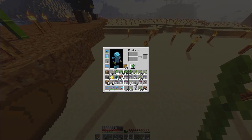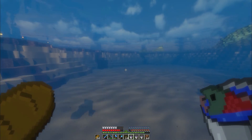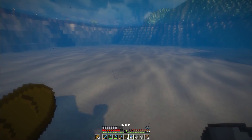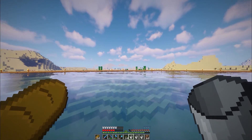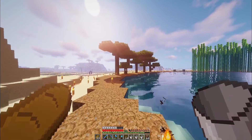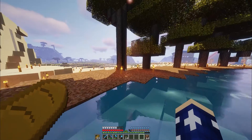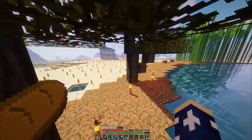Ce qu'on va faire, c'est qu'on va mettre tout de suite les saumons. Comme ça, ce sera fait et j'aurai de la place. Je vais les mettre ici, ils vont se démerder tout seuls. Il faut que je les mette sur du sol. Voilà, ça fait un peu de... J'en rajouterai peut-être parce qu'il n'y en a pas des masses. L'Oasis est assez grand. On ne les voit pas trop. Ouais, j'en rajouterai. Je mettrais aussi des poissons normaux. Il faudrait que je regarde. C'était juste pour vous montrer que je vais mettre des poissons dedans.